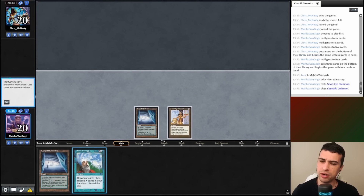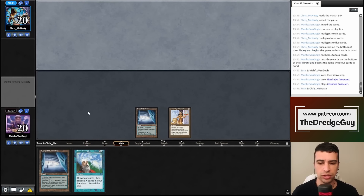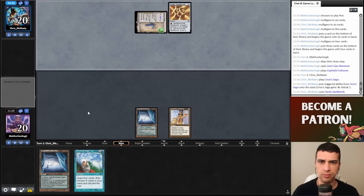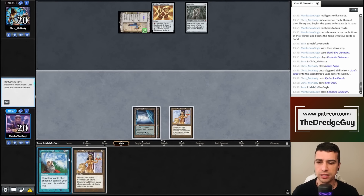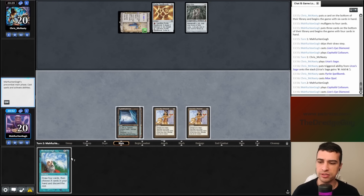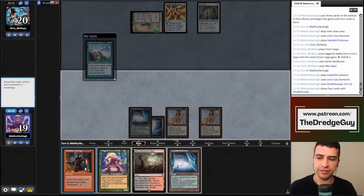My opponent also went to six. Let's mulligan to four. On four we have double Cephalid Coliseum and a single LED — more reliable. My opponent plays the Urza's Saga next turn. We can play a single Breakthrough. Pirate Spellbomb isn't great against us, but it's an artifact and Mox Opal is good. Another LED is a great draw. The Saga will go after graveyard hate, so we have just two turns to win. We have no Mountains so no haste.